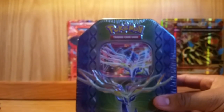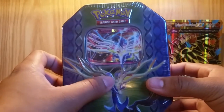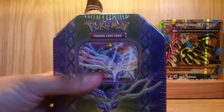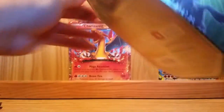On to the tin with the Xerneas EX on the front. Really beautiful Pokemon with all those antlers with the shiny colors. Got Xerneas on the left and Yveltal on the right. I actually already have the Yveltal promo, so I was just like, you know what, why not? Just gonna put a hole in here to open it.